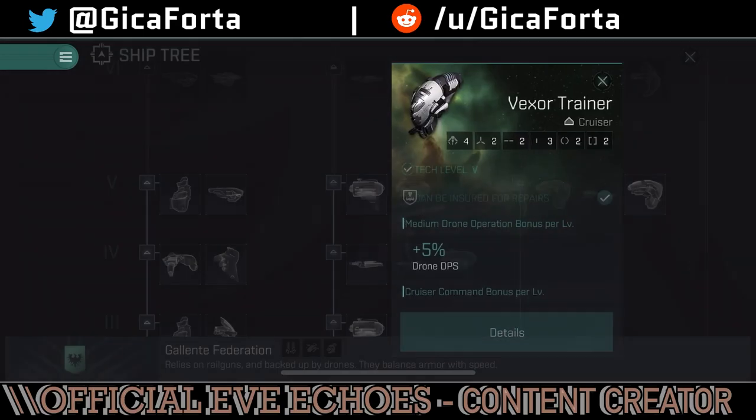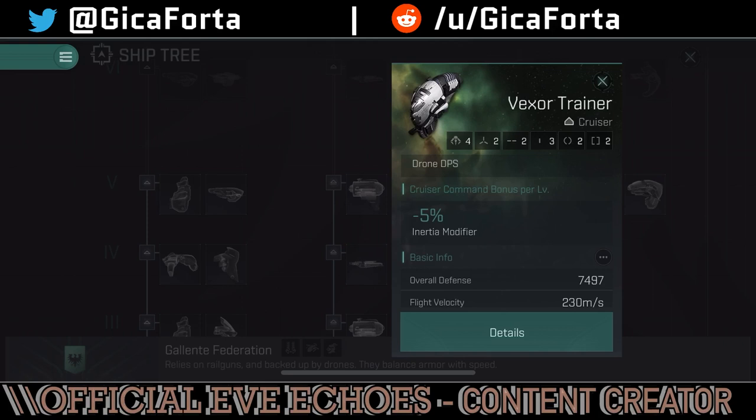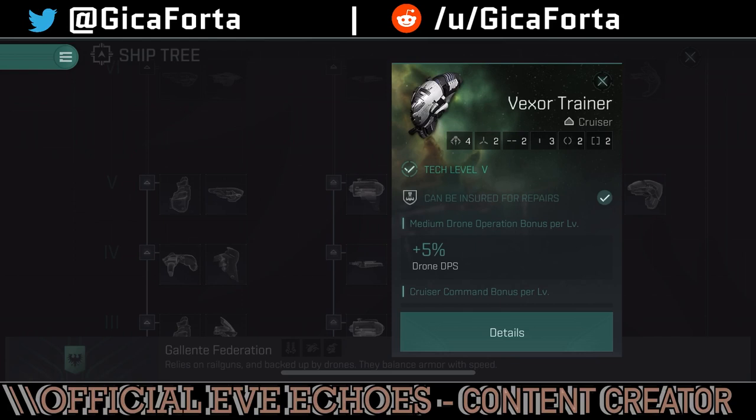Tier 5 also has our first cruiser — let's look at the trainer version first. It has 5% drone DPS, medium drone operation bonus per level, and cruiser command bonus per level with an inertia modifier for more agility. It has 4 drone hard points so you can fly 4 drones simultaneously, and 2 high slots. I would not recommend using turrets since there are no bonuses for them — instead use energy neutralizers or E-WAR to gain the upper hand. Fit this ship for drone damage and extra drone DPS modules; don't use guns without bonuses.